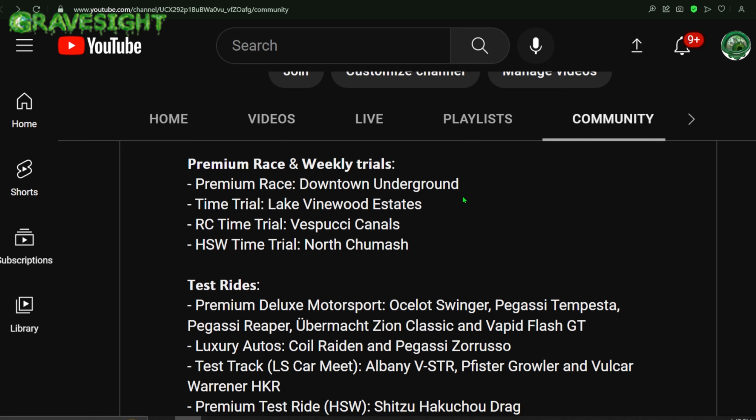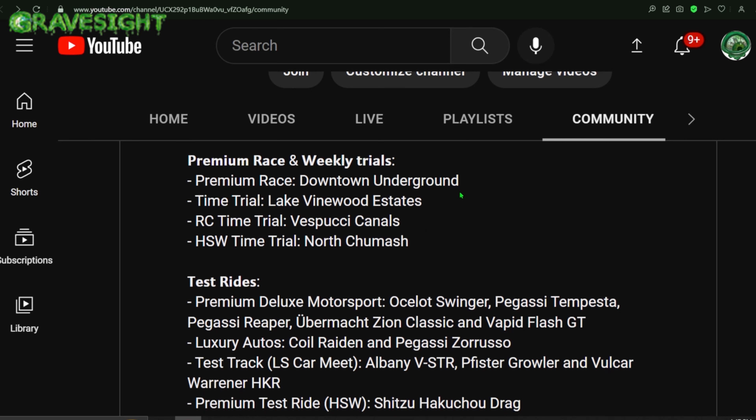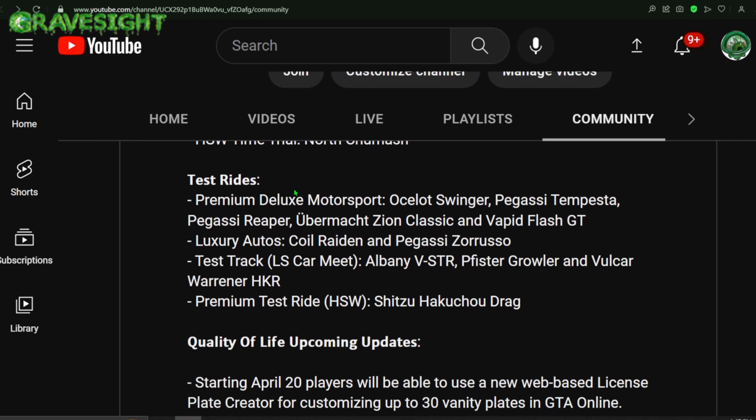We've got the premium race, weekly trials: the premium race is going to be Downtown Underground, the time trial is Lake Vinewood Estates, the RC time trial is over at Vespucci Canals, and the HSW time trial is going to be North Chumash.